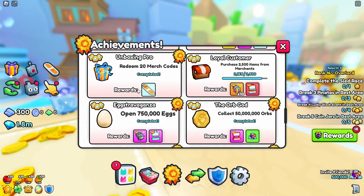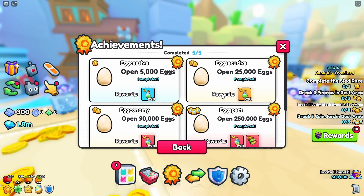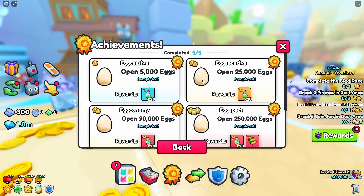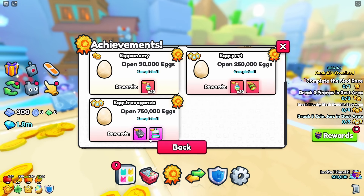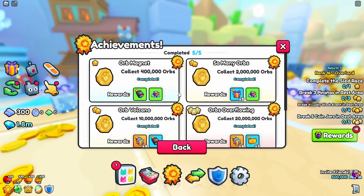The egg hatching achievement - just AFK hatch eggs as much as you can. The max is around 1.2 million combined hatches. The reward is a huge hunter worth about 4 million diamonds, which helps you get more huges and is pretty useful.